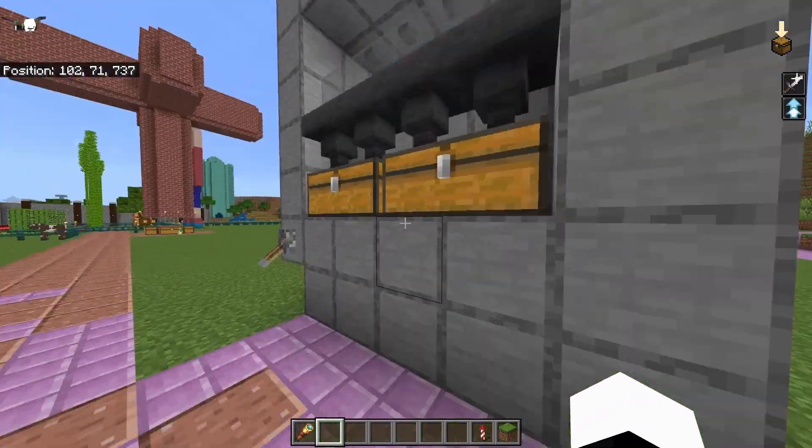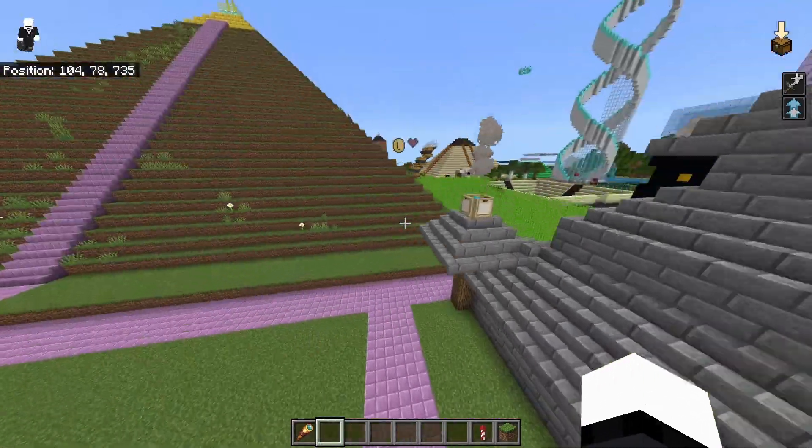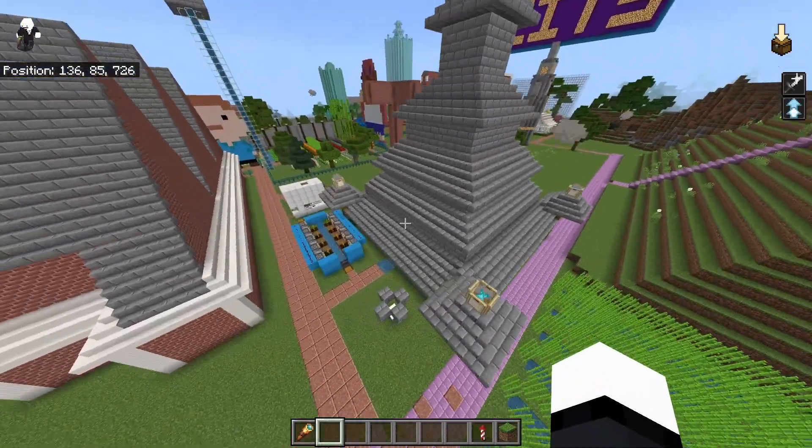Alright, what's over here? This is a kelp farm. Oh yeah, this is the mob spawner that I was building in the skim milk video.